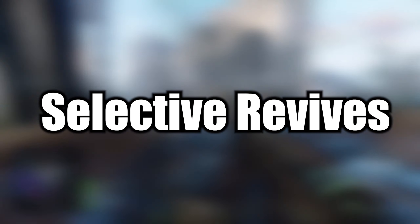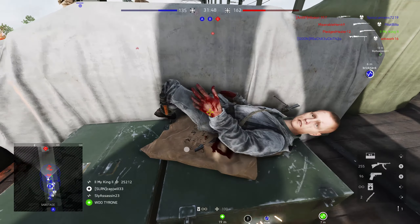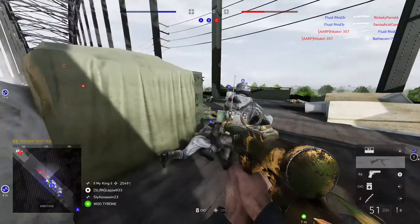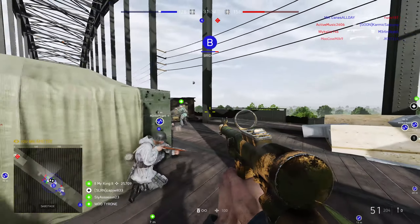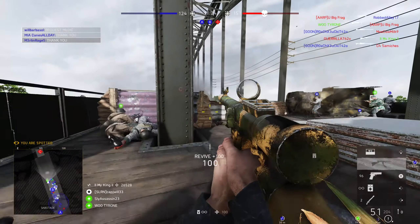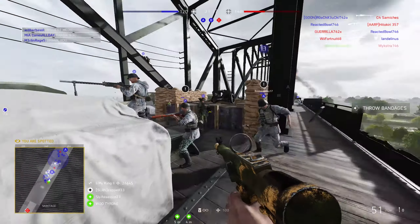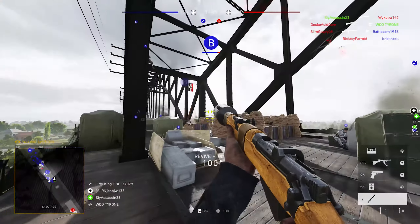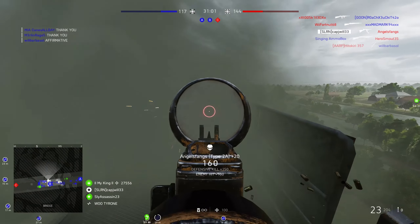Tip number three is be careful who you revive. I know I just said revive as many people as you can, but sometimes it's better to waste one ticket than two. If you go out in the middle of nowhere and you're Rambo-medicking people and you get shot, and you're the only medic around, all of you go down. If you don't have any smoke left, sometimes it's best to let one ticket go rather than risk losing two. You have to be smart about it. Some people just can't be saved, and getting yourself killed trying doesn't help the team — it actually hurts it.